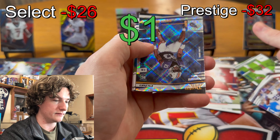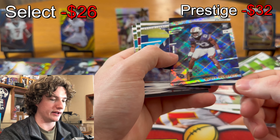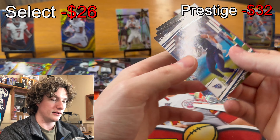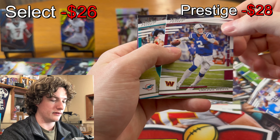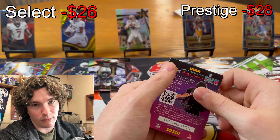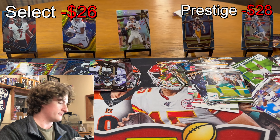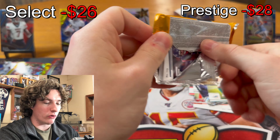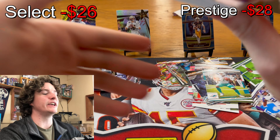Damian Pierce rookie, Roger McCrary, Diamonds rookie for the Titans — not bad. Robert Woods, Carson Wentz, and Tua. I keep Tua — Tua's a good boy, he didn't do nothing wrong. Last pack, mojo! Let's go guys, let's get something huge!